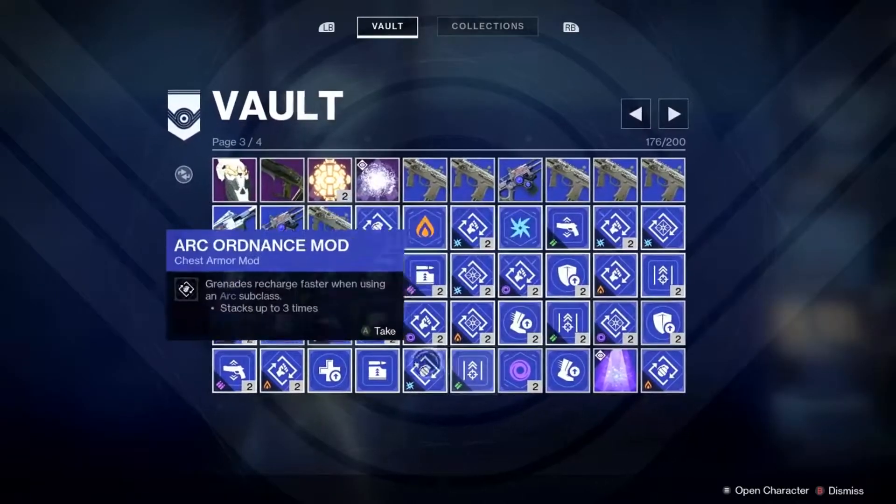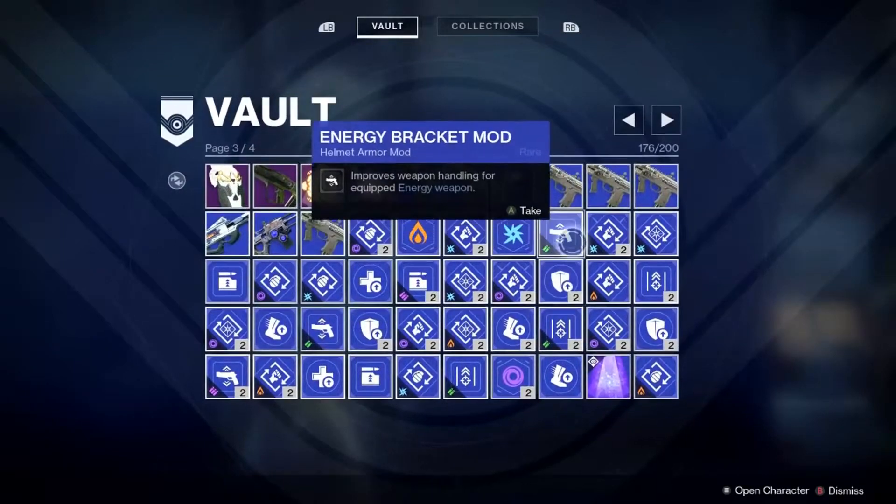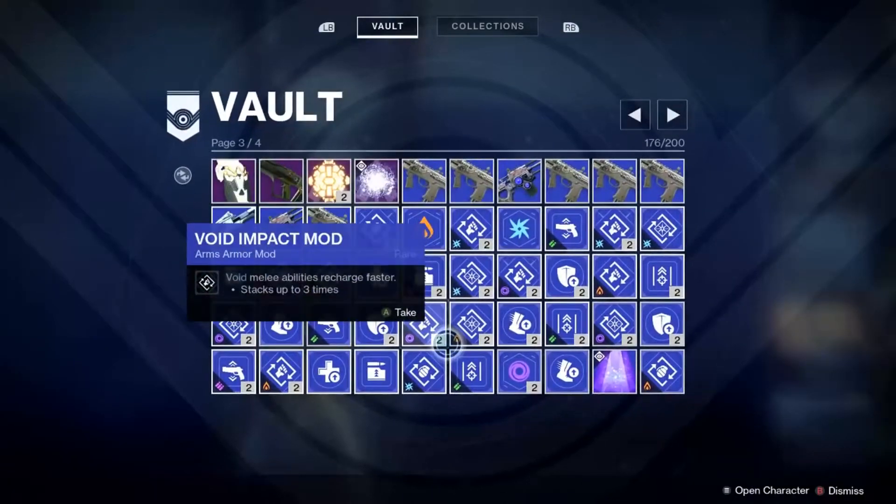What I'm proposing is the universal mod system. This would take down the amount of mods in the game from around 46 rare mods down to about 25, give or take one or two. Basically meaning that you could fill up your inventory with only mods without overflowing, or you could just put some in your vault without breaking it.